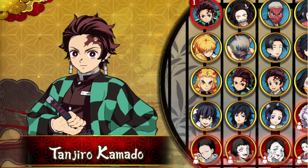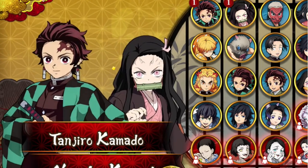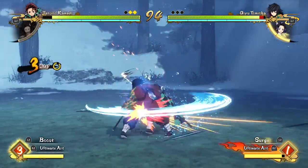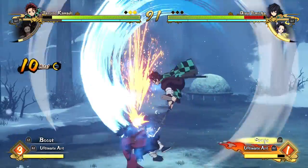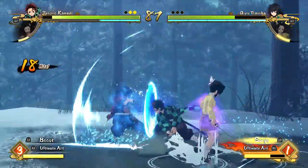Rule number two is that you have to start by playing Tanjiro — and I'm not counting Hinokami Tanjiro, just the normal very first character on the roster. This is to give a general starting point for everyone doing the challenge, but you can do any combination of characters with Tanjiro, which I'll explain with rule number three.